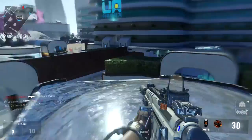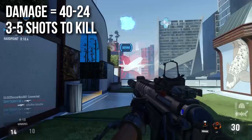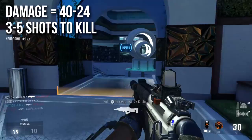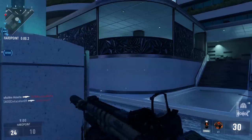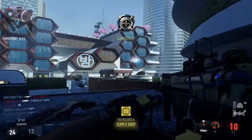Starting with damage, it'll deal 40 to 24 damage per shot — 40 damage up close, decreasing over distance down to a minimum of 24. That means it will take between three and five shots to kill depending on range. At maximum distance, if the enemy has been flashed, stunned, or taken a shot from someone else, it's going to be more like a four-shot kill. Keep that in mind.